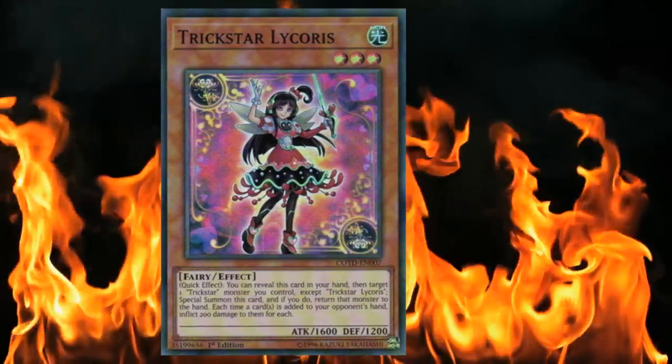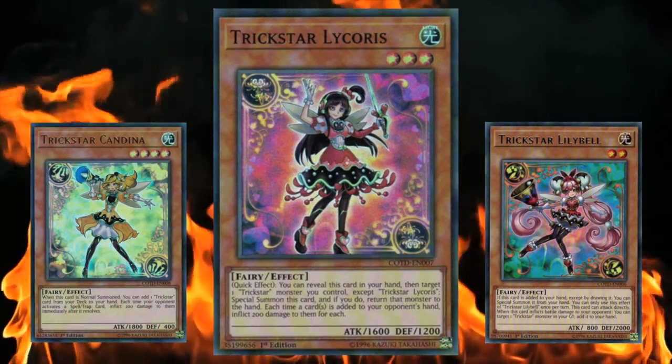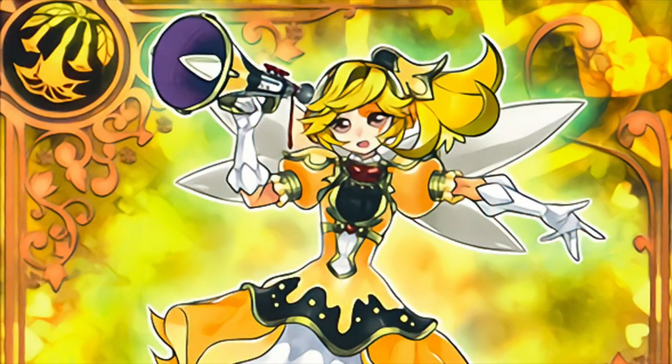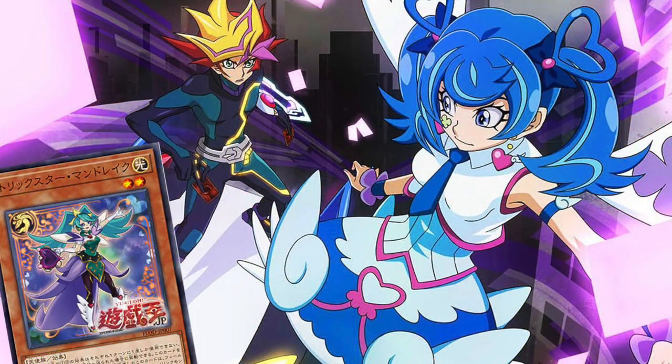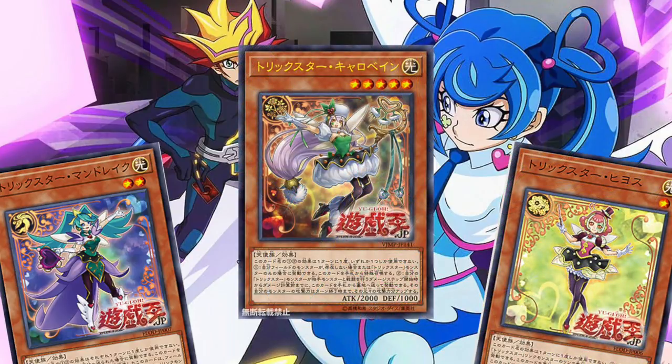But since its core engine is rather small, the deck is also quite flexible and can easily adapt to the meta, allowing for a lot of experimentation. Another advantage of Trickstar's is that the archetype will be getting tons of support from future sets, especially considering it's an archetype of one of the Vrain's main protagonists.